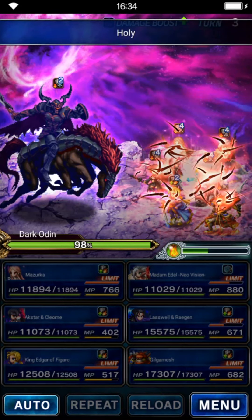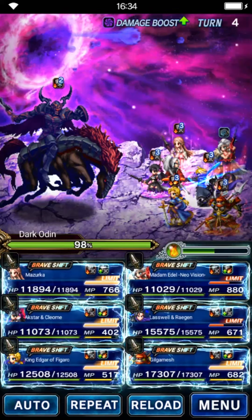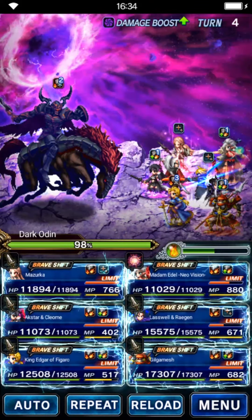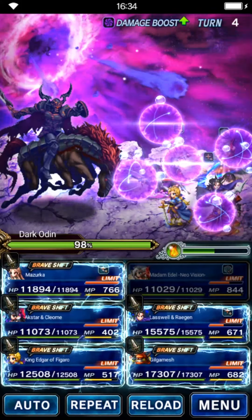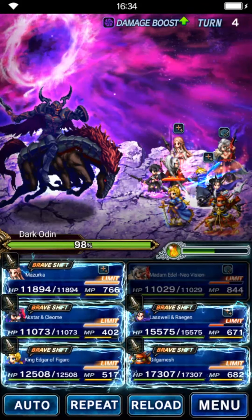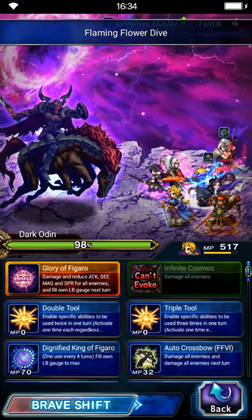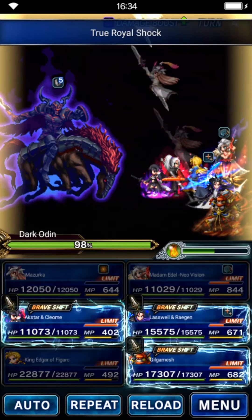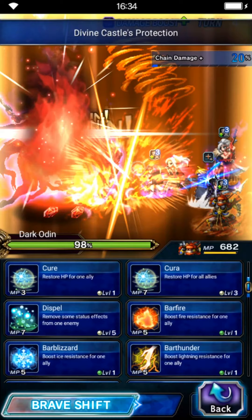If you go beyond turn four, start with Madame Idel and use dual cast Dispelga on your team. Once everything is gone, do the setup for your dragoons — shift Masuka to her brave form and use limit burst. Do the same for Edgar — shift him to brave form and use his limit burst. Because we dispelled, we need to buff elemental resistance again: use light resistance from Aksa/Kleom and fire resistance from Gilgamesh.